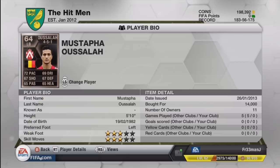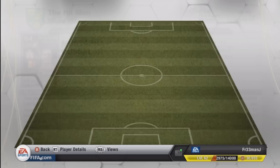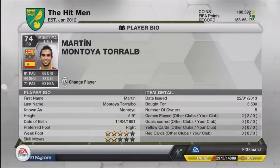At left back we have got an in-form player called Mustafa Usala. He is 14k, 5 foot 10, with three-star skills and three-star weak foot. This player has the most stats of any bronze player in the whole of Ultimate Team, which is why I really wanted to try him out. He is actually pretty good in game — he does have a high attacking work rate and low defensive work rate so he gets pushed up a lot, but when he gets back he defends well.